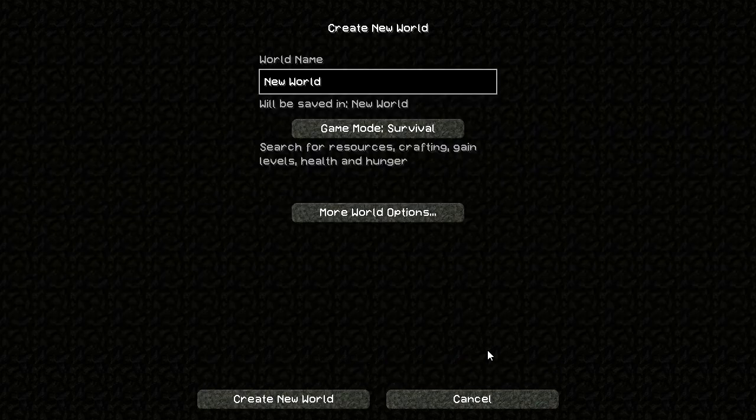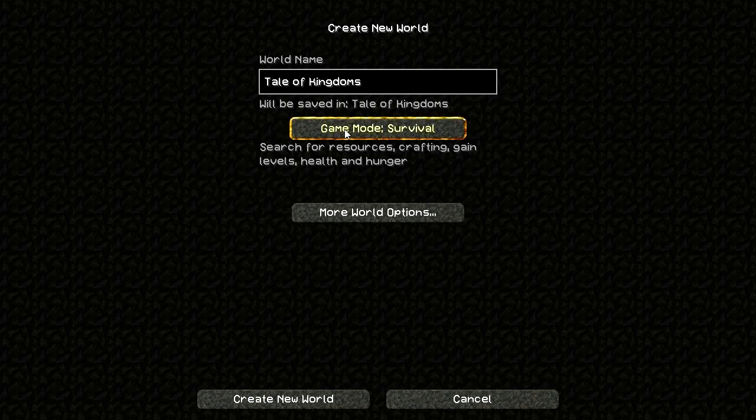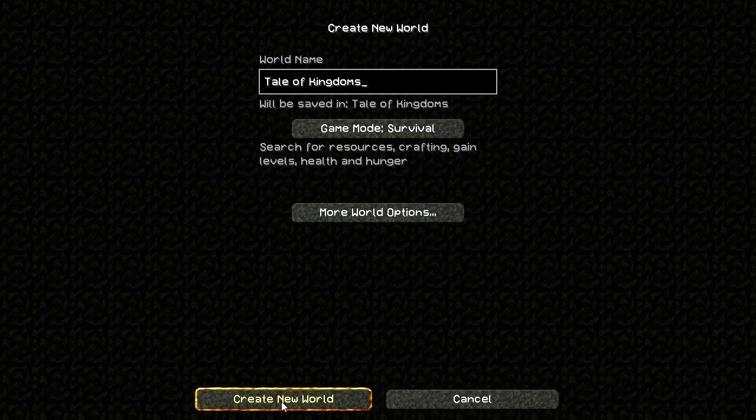We will crank this up, create a new world. We'll call it - I suppose it'll be an original Tale of Kingdoms, which is how you spell it. Yes, set game mode to survival. Create new world. Let's let this generate and I'll show you basically what you have to do when you first start the game.